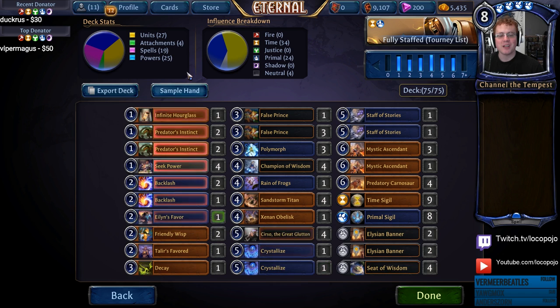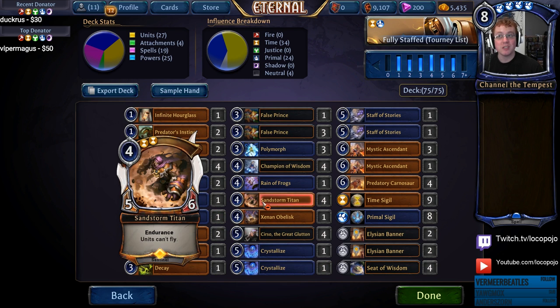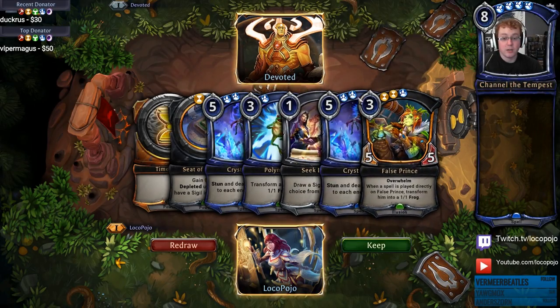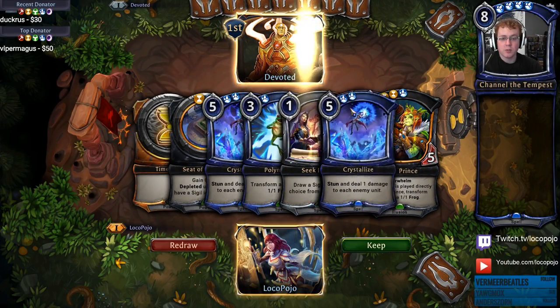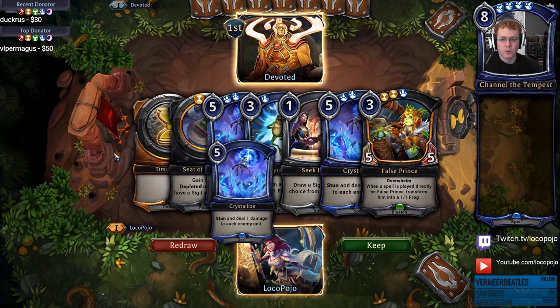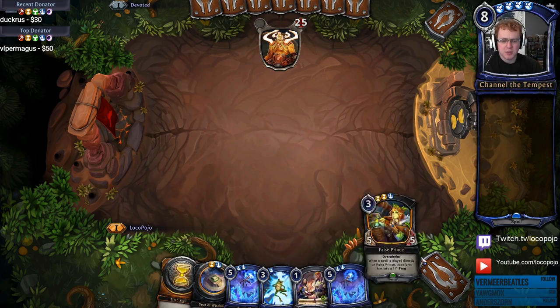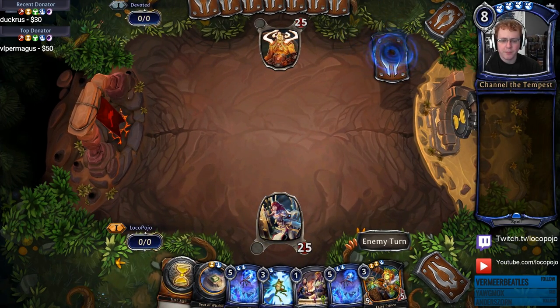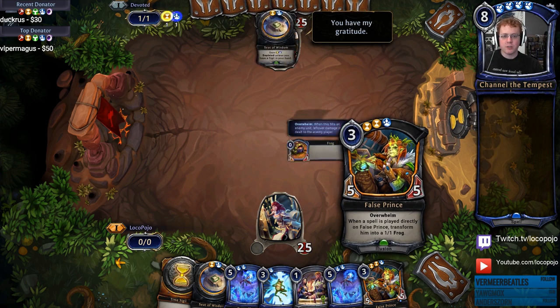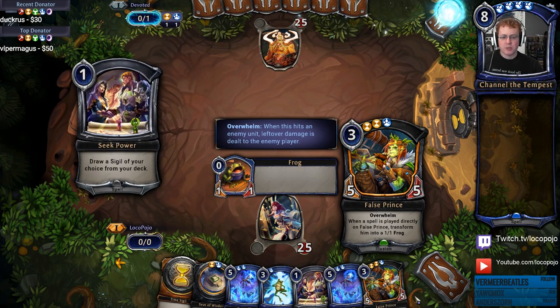That's pretty much it for the deck. Let's go ahead and go into a couple of games. You've seen this list on the tournament scene before, so we'll only play one or two and then talk about variations. Opening up, we have a hand with a pretty decent setup. False Prince is an early card. The two Crystallizers are a little ugly to see this early, but overall I'm pretty happy with this. False Prince is definitely a card we want to see — since we're very likely to draw into four-drops, the three-drops are the rarer cards we want to strive for.